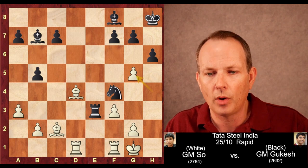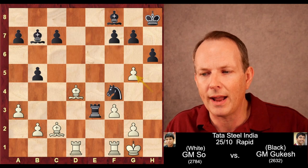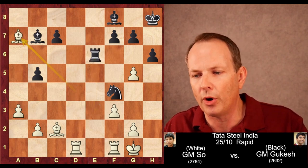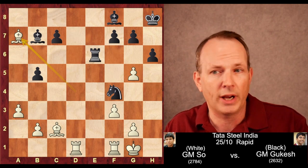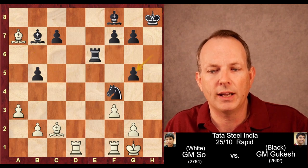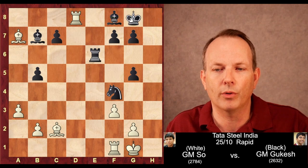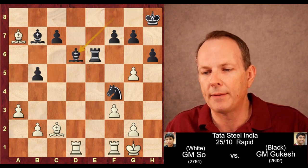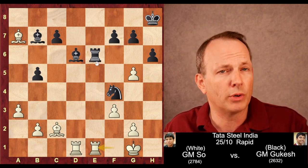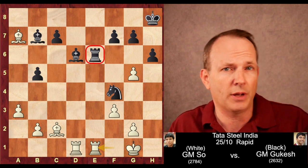Knight takes knight, pawn takes. So now white has a rook in exchange for a knight and a pawn. Rook back to e6, bishop to a7 grabbing another pawn. And now it's a full, clean exchange advantage. Bishop to d6 is played — black cannot take that pawn because of rook to d8, pinning this bishop. So the bishop goes to d6. Rook f to e1, Wesley So centralizes his rooks and offers an exchange of rooks, which he would love because he's up material.